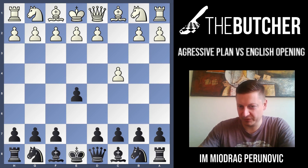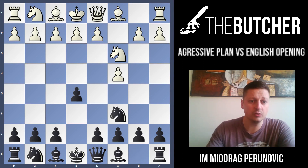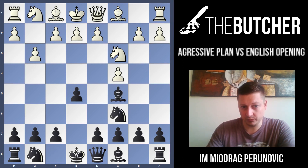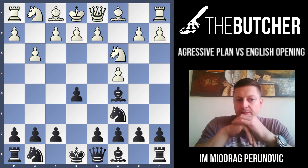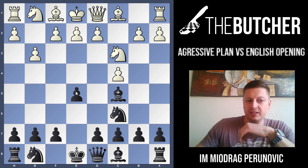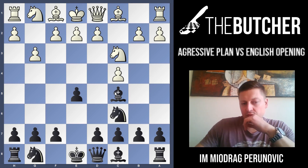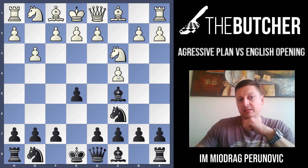Let's get started. It begins with c4 e5, and here White can go immediately with Nc3, or play g3. When they play Nc3, we go Nc6, and when they play g3 we play Bc5 - this is the point of the line. Looking at this position from different angles, it's like White playing against the Sicilian with e4 Nc3 and Bc4, and in those variations that pawn and piece formation for Black is quite interesting.